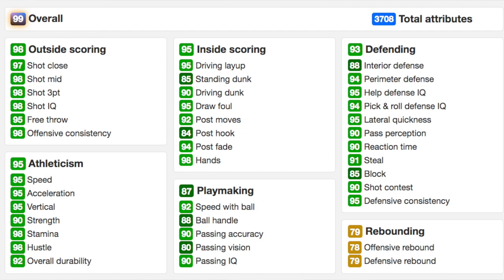The playmaking is solid for this card: 88 ball handle and 90 pass accuracy. His athleticism is great — 95 speed, 92 speed with ball, 95 vertical, 90 strength. That strength is actually really good for the shooting guard position; he's going to be able to hold a lot of shooting guards. It also comes with 98 stamina.